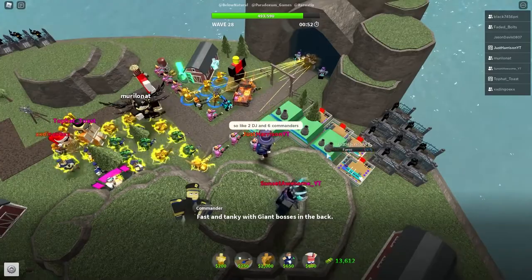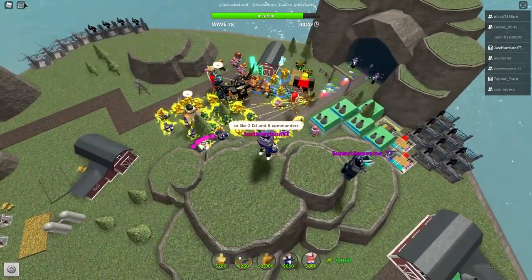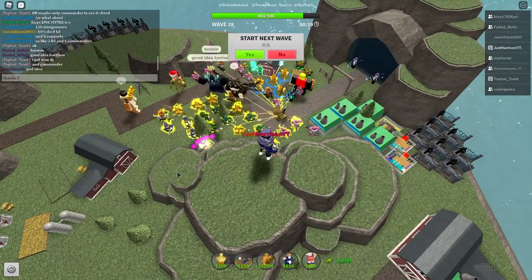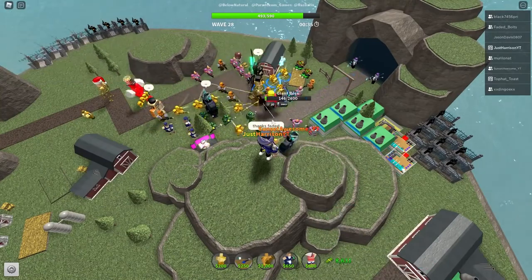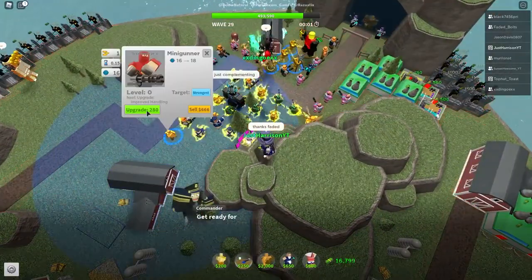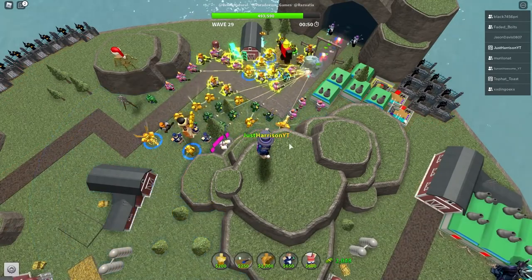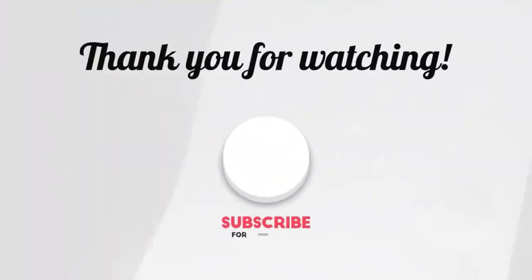Roblox creators add codes to their games at random intervals rather than on a set schedule, resulting in erratic code release periods. The best way to stay up to date on codes is to join the official Discord server or follow the official Twitter account. Codes are frequently distributed on social networking sites before they are officially released anywhere else. Stay tuned and subscribe for more!